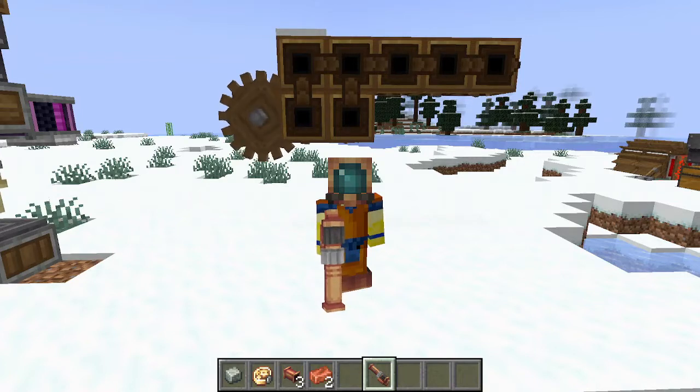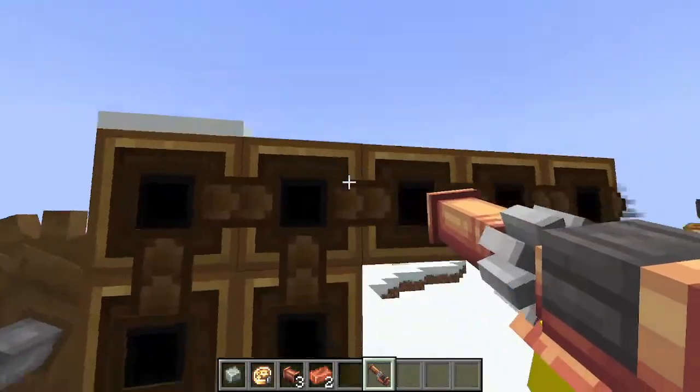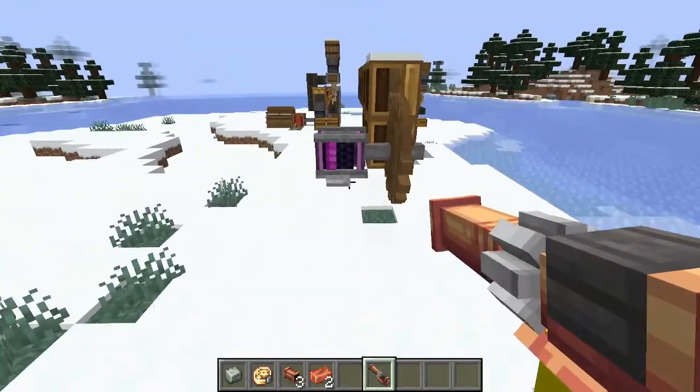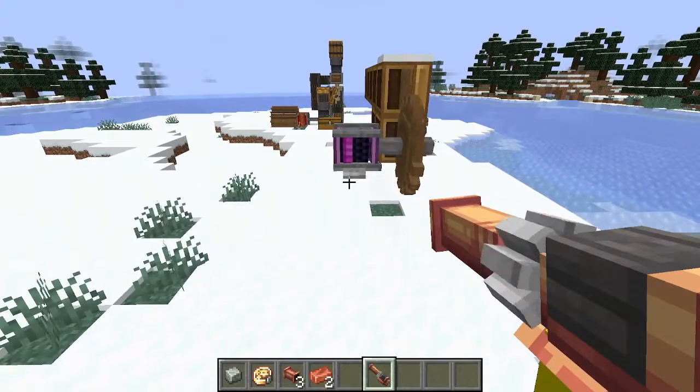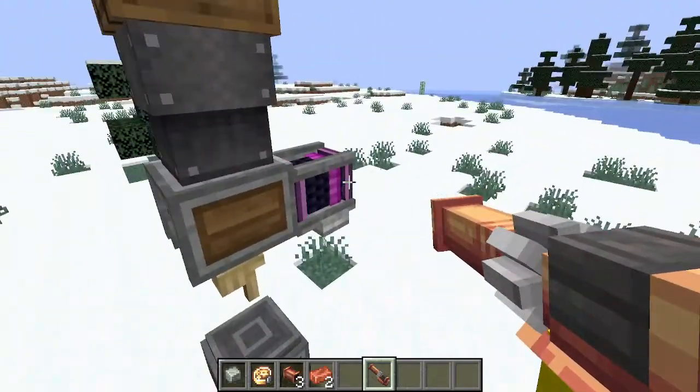So what we're going to do is just show you how to make it. Just like with anything, you'll need a mechanical deployer, a cog, and a power mechanism. Since I'm in creative mode I'm using a creative motor — you can't get that in survival.